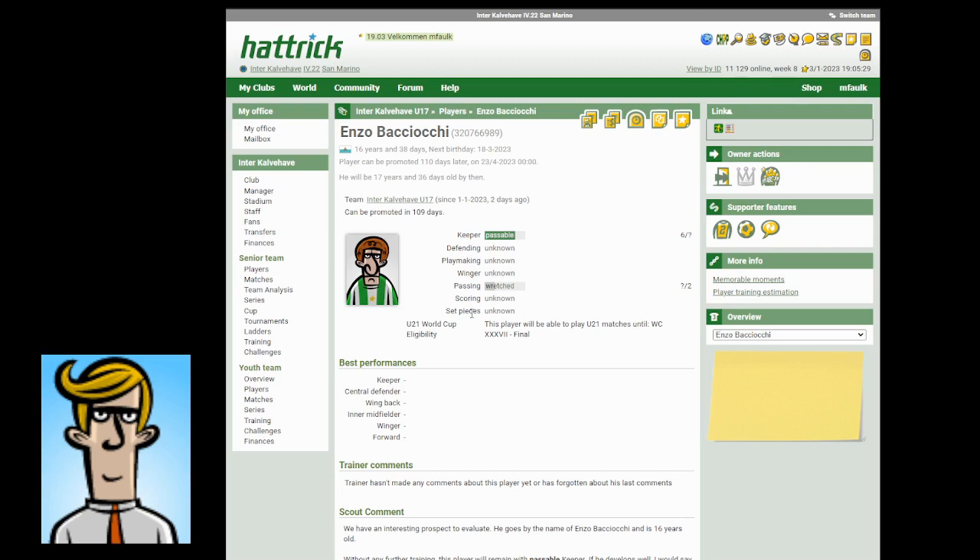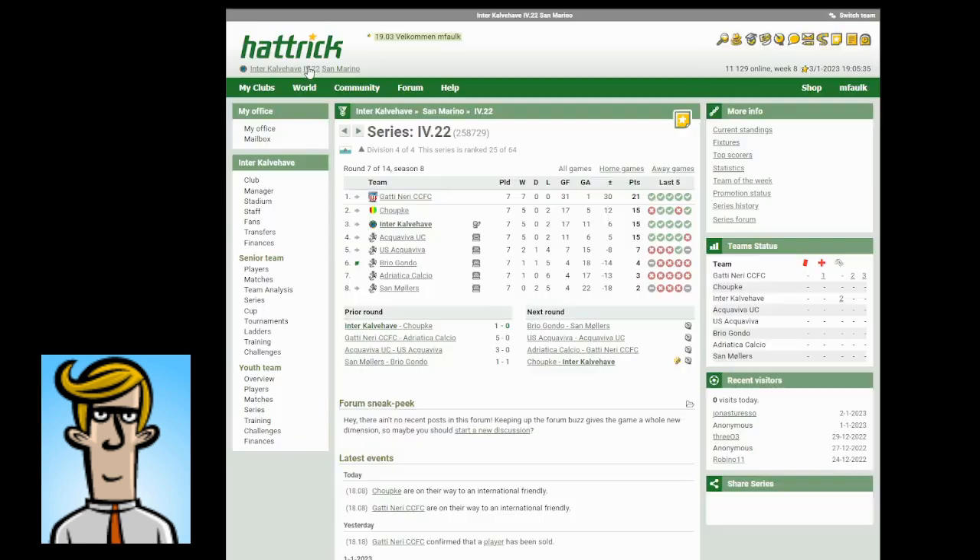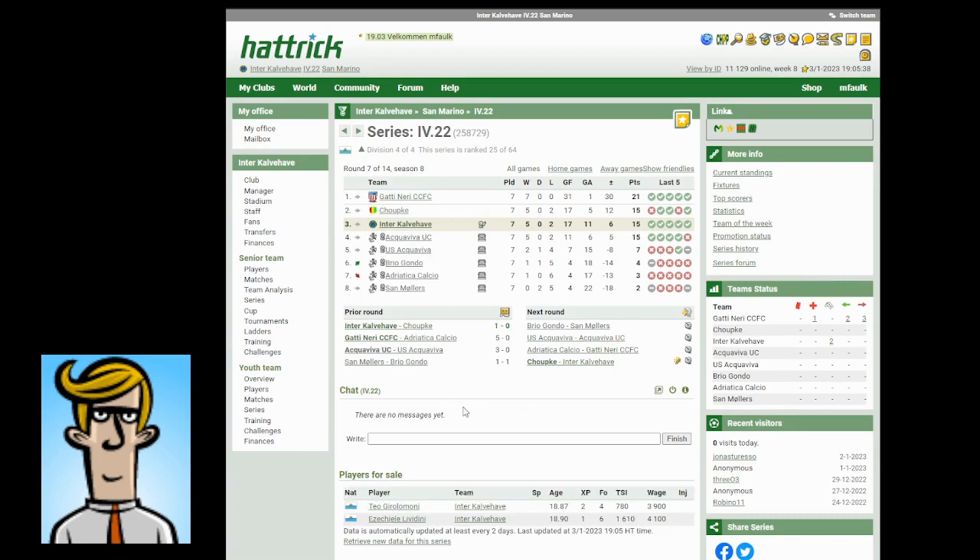Now I'll tell you something about the league system in Hattrick. Here's my league — currently we've played 7 games. We're halfway through the season, as each season in Hattrick consists of 14 league games, one game a week. Furthermore, you have two off-season weeks, making the total season last 16 weeks. We were very lucky in the first game as we won one goal to nothing, and we'll be playing the return match next week.